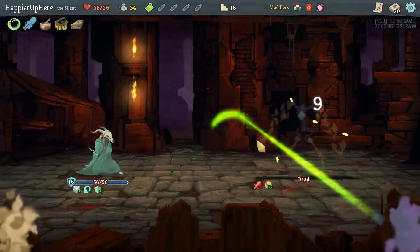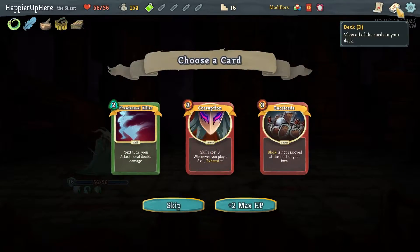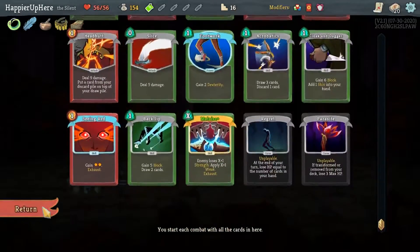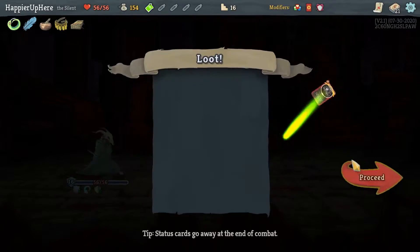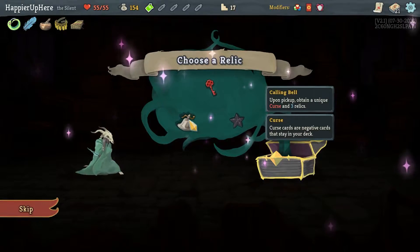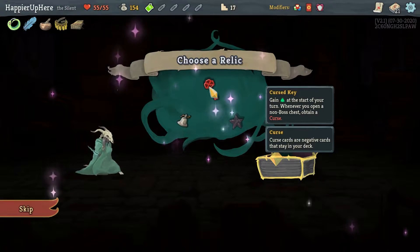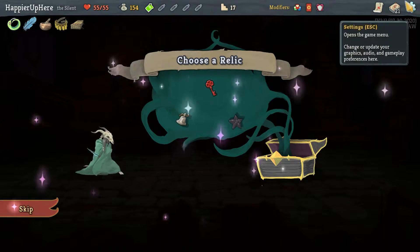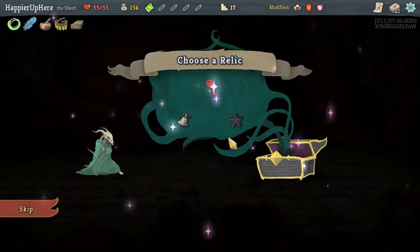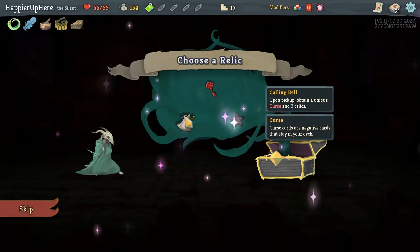This is taking forever — 15 minutes already for just Act 1. Corruption, Phantasmal Killer, or Barricade — Barricade could be really strong, especially with Body Slam. I think I should go with Barricade. Also Calling Bell will give me three relics and one curse. Curse Key will give me at least two curses. Extra energy would also be nice. Black Star would give a bunch of extra relics — tough choice. I'm going to risk it and go with Calling Bell — obtain a unique curse and three relics.